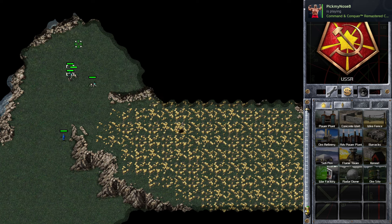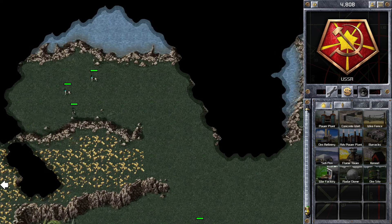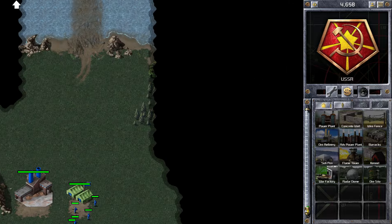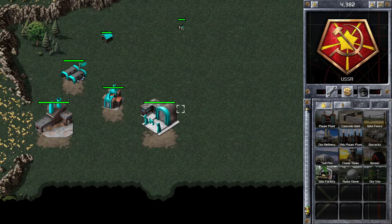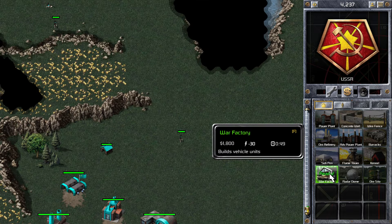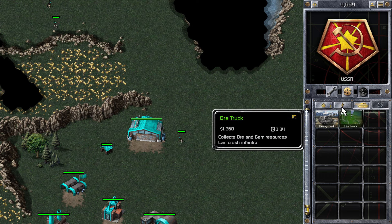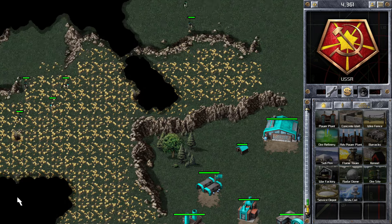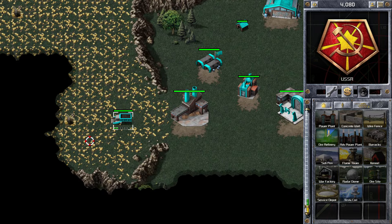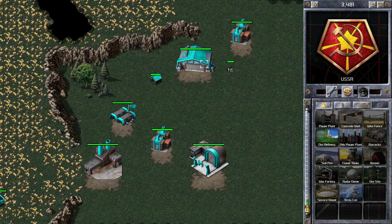I don't want to go for any more dogs at this point because too many will really hamper your start. I need to make sure I get a good economy established. We can see my teammate getting some vision at the top of the map. I'm going to be going for two ore refineries first — I think that's probably the best thing to do in this scenario. I'm placing them at different entrances into the ore so my ore trucks can be very efficient.